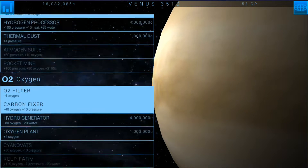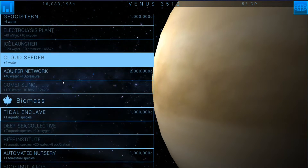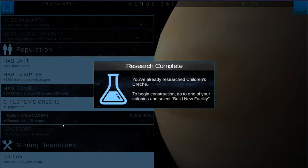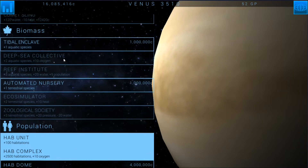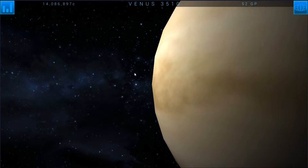I did go ahead and get the carbon fixer, which is good. We're going to be building the aquifer network next. I did research the hab complex, and I went ahead and grabbed all of the mining resources because that's always pretty important. So let's go ahead and actually research the aquifer network — that's going to be one of our next big things.